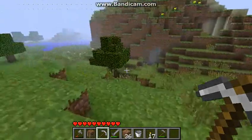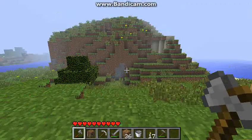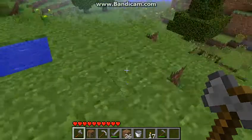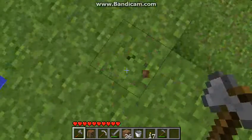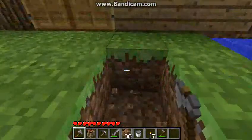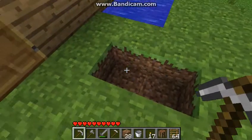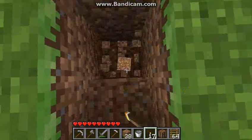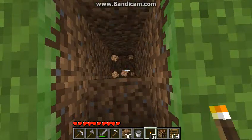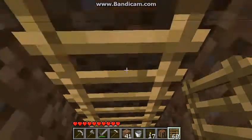To actually find diamonds we're going to have to go to a certain level underground. How to mine down and find diamonds quickly is by digging straight down, but I'd recommend going like this and placing a ladder so you can get back up safely. To make a ladder, put all 6 sticks like this and you've created a ladder. Dig down until you can't mine anymore, then place the ladders all the way up.